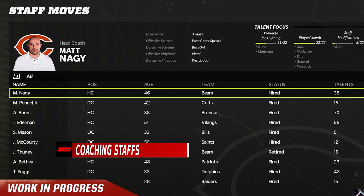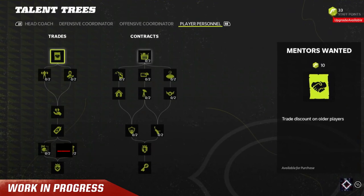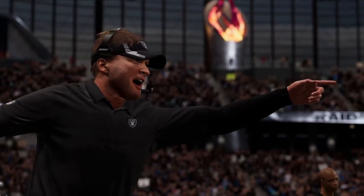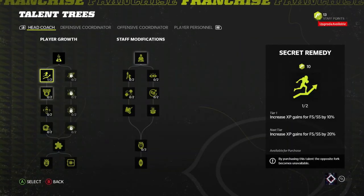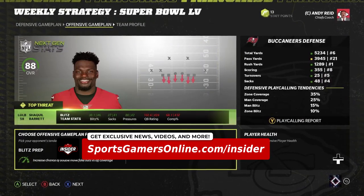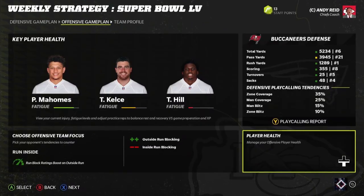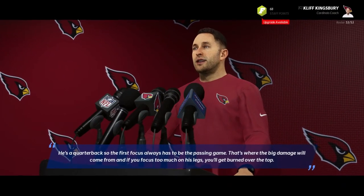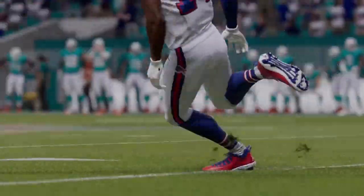Moving on to modes, let's start with franchise mode and the fact that coaching staffs are finally coming to the mode. Madden 22 introduces three more positions to manage within your franchise: a head coach, offensive and defensive coordinators, and the player personnel department. You'll be able to hire and fire your staff and build them up using staff points, which add an RPG-like element earned only by completing objectives and reaching milestones — meaning no microtransactions. These points let you update your coach's talents, like improving the injury rating for all defensive players or getting discounts on certain types of players when making a trade.